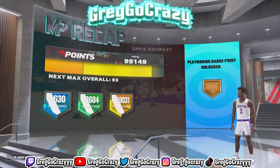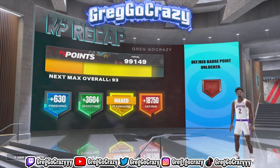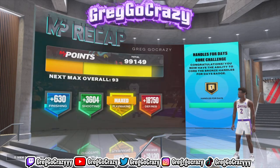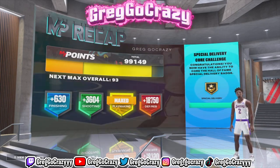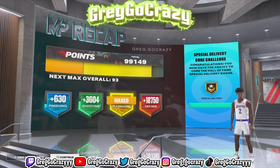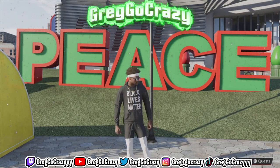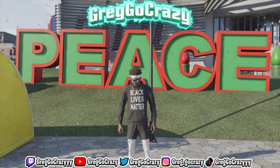Once you become a starter and you use this method, you can really run it up so quick and easy — it is ridiculous. You see the core badges I'm getting — I done cored Special Delivery and also cored Handles for Days, and this also works on your Quick First Step method too. If you like content like this, please subscribe to the channel. It's been your boy Greg, go crazy, and I'm out. Peace.